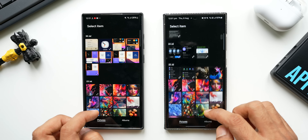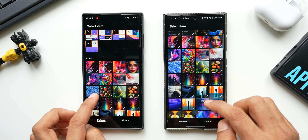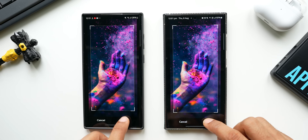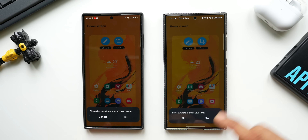I'll tap on Gallery and select a different wallpaper. Let me choose this particular one and tap on 'Done.' Now this is where you will see the difference — the all new update brings in this particular option.